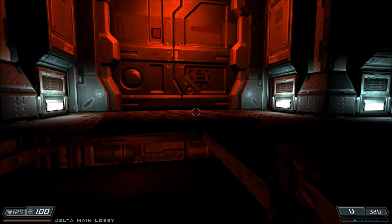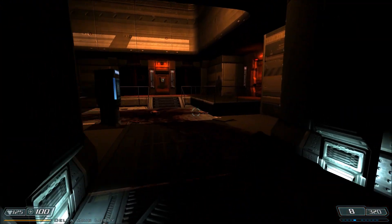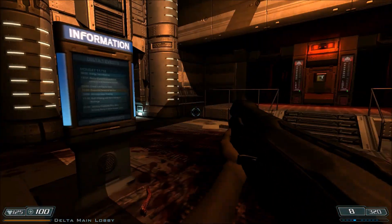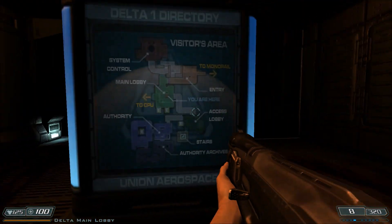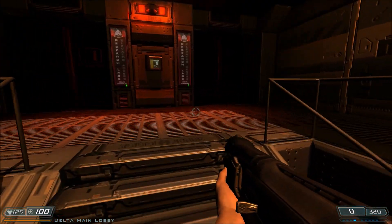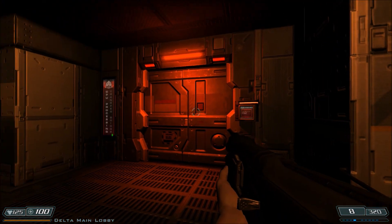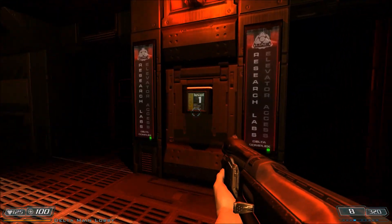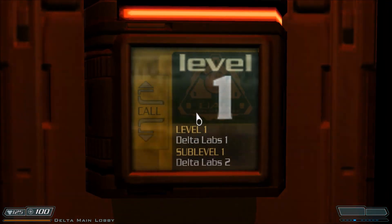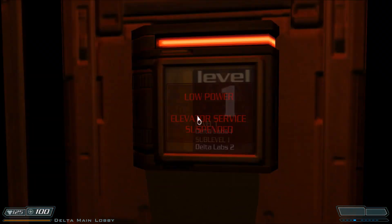We're officially halfway through the game now - over halfway through - and this is the first level where they really start throwing a lot at you, though we just don't see it yet. Right up here, this door is locked and it stays locked throughout the whole level. This little button, however, has another story of its own. Emergency power - elevator service suspended, low power.